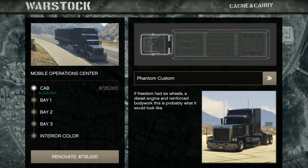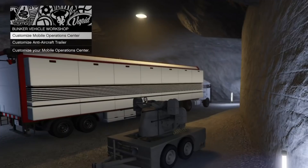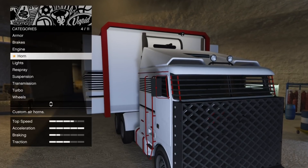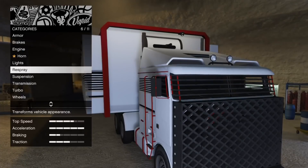It is on discount this week. The price varies depending on which one you get — there are two different types: the Phantom and the Hauler. I'll let you guys check those out and then I'll also recommend which one I think you should go with at the end.